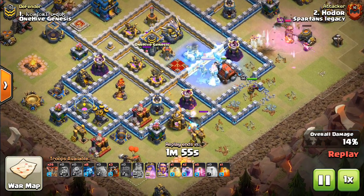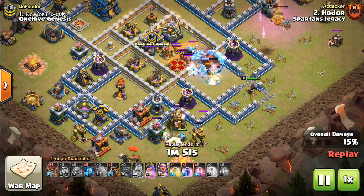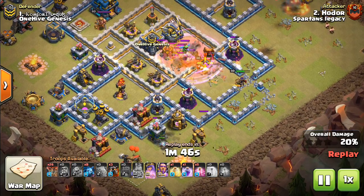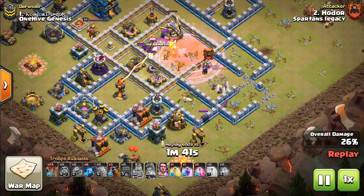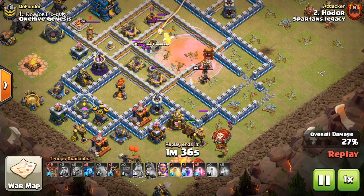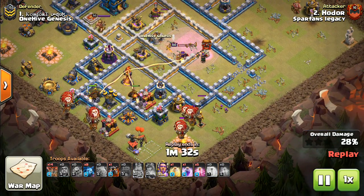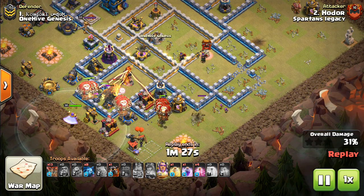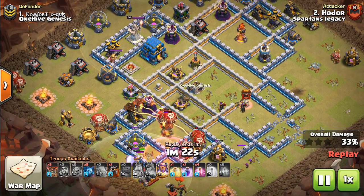What you're going to have to do is get value in terms of a kill squad and a queen walk. There has to be some place on the base that you exploit, and here there's a multi-inferno which allows the wallwrecker to push very deep. These Valks are going to just take out that eagle right there — an insane push for only the price of a golem, heroes, and wallwrecker — only 30 troop space, if you don't count the CC, leaving a lot left for the Lalo.